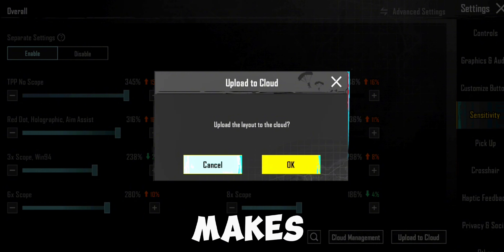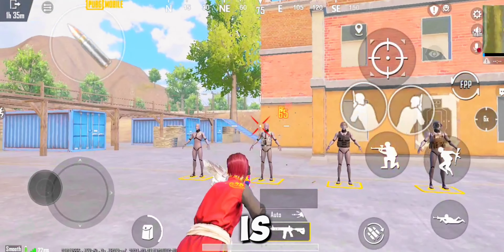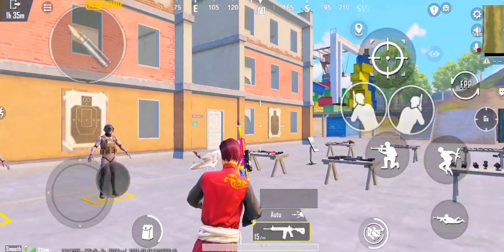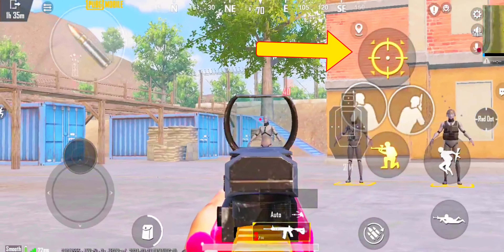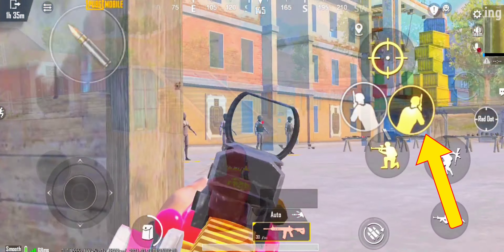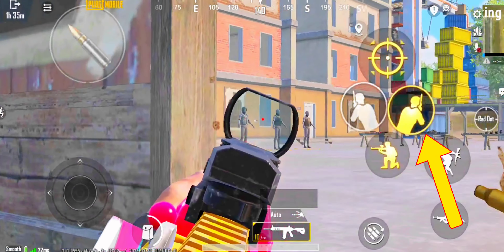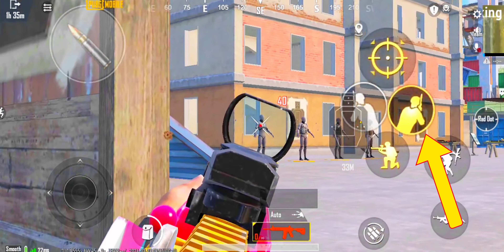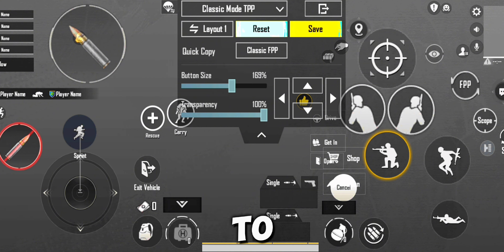This sensitivity makes your game go from 10 to 110 — enjoy it. Now it's time to give you control. This is the best four-finger control claw for faster scope, aim, and transfer. Best invisible peek controls. After making the sensitivity, use this claw to enhance your gameplay.